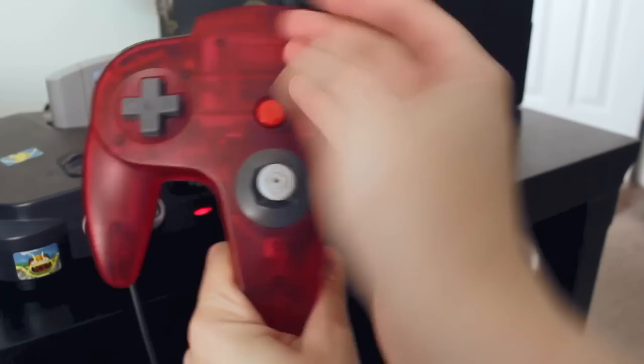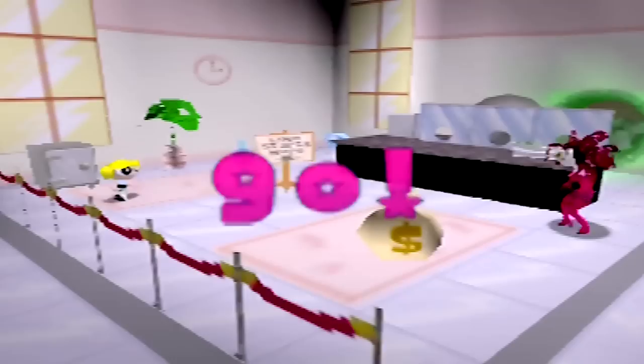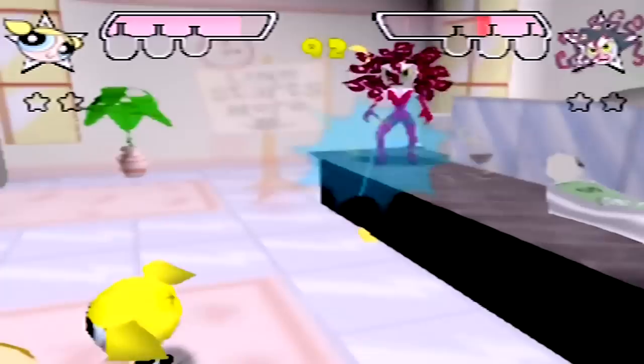Just flail your hand around on the controller and eventually you'll win. The second fight is against Sedusa at the bank. So much like the Game Boy games, they do at least get some details right — you fight the villains in roughly the same place they fight them in the show. The game looks pretty good too. All early 3D games look a little rough, but it manages to retain the style from the show fairly well.